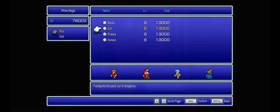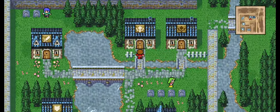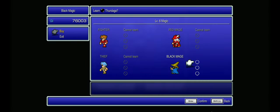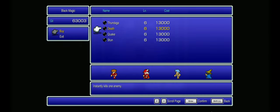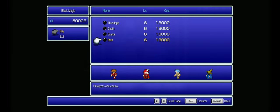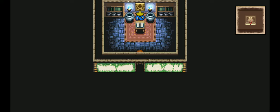Let's see what we got for spells. Cure Stone - can't get it. Transports the party out of dungeons - can't get it. Raises the party's defense - can't get it. Raises the party's evasion - can't get it. Maybe doing my 8-bit theater tribute is gonna start to hurt me. Paralyzes an enemy, calls respect to swallow enemies, instantly kills an enemy - those aren't gonna work too well. Let's go with Quake just in case it can eat a bunch of smaller enemies at one time.